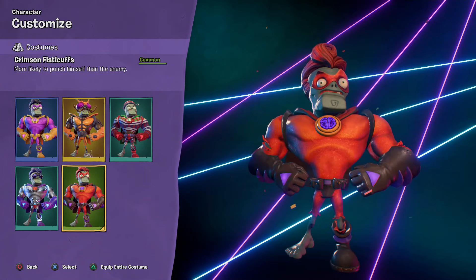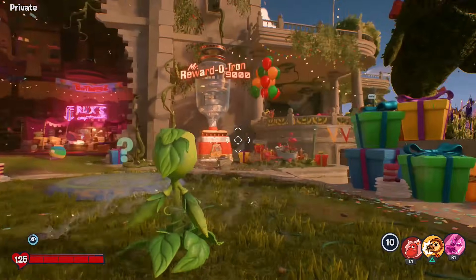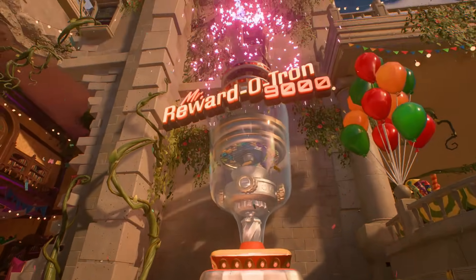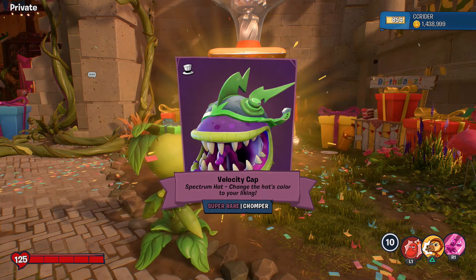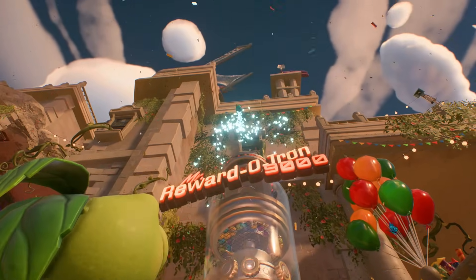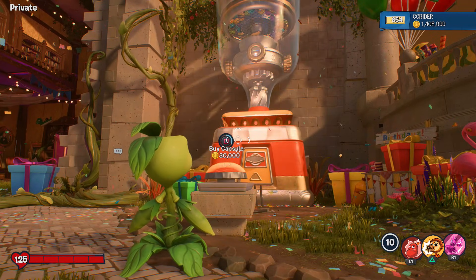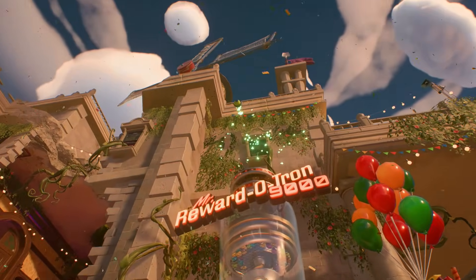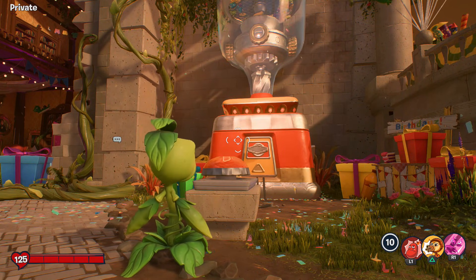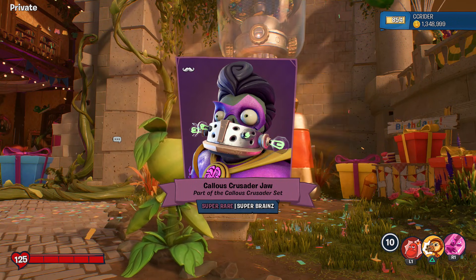Super Brains right over this way - the Crimson Fisticuffs, he has that crimson orange-red color, I like it. I'm not putting the common recolorings high on the priority list to showcase but I do want to do it eventually. Velocity Cap spectrum hat for the Chomper - let's keep it going! Fresh Princess Bling, part of the Fresh Princess set for the Rose. 'Ooh la la!' - that's my favorite! That's the gesture for the Cactus - she goes 'ooh la la.' Callous Crusader Jaw, part of the Callous Crusader set for the Super Brains - that might be that set completed.